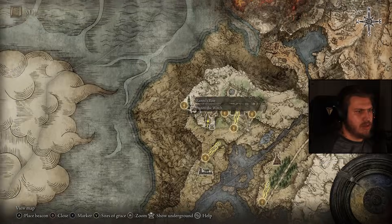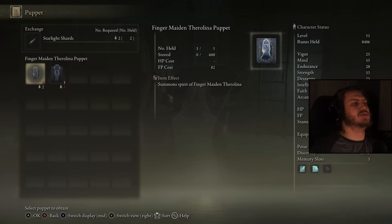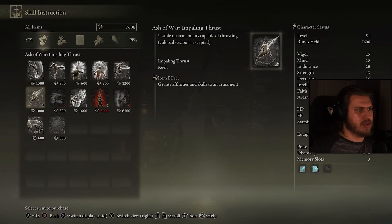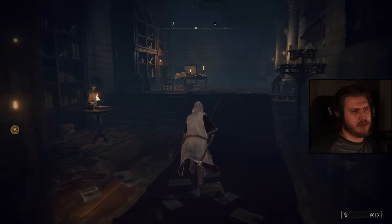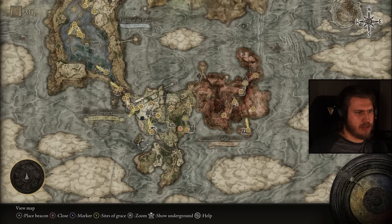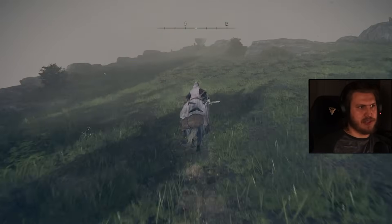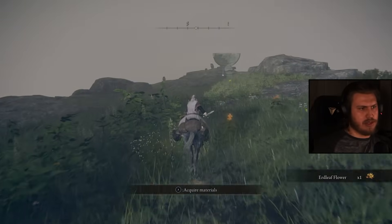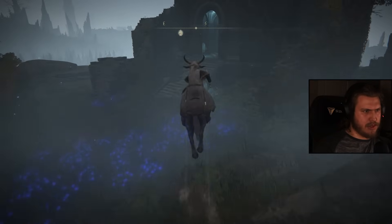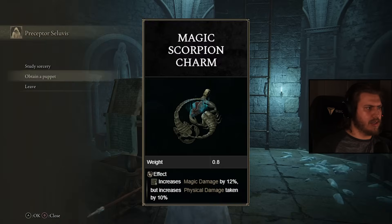We need to buy two more — wait, we need three. I chose the wrong puppet. Impaling Thrust with Cold — that's pretty good. Where's another Starlight Shard? I never knew this one was here. All right, that'll get us some goodies. Soluvis — remember to choose the jar head puppet. Beautiful.